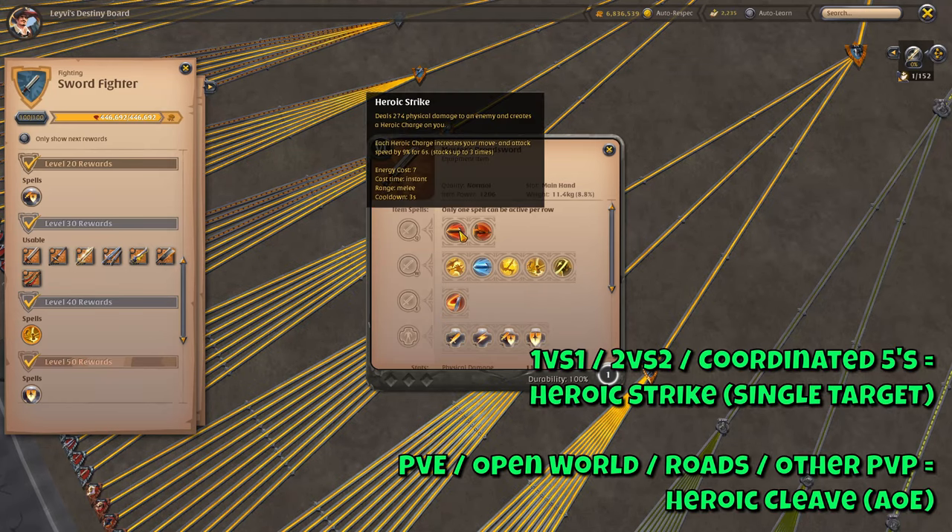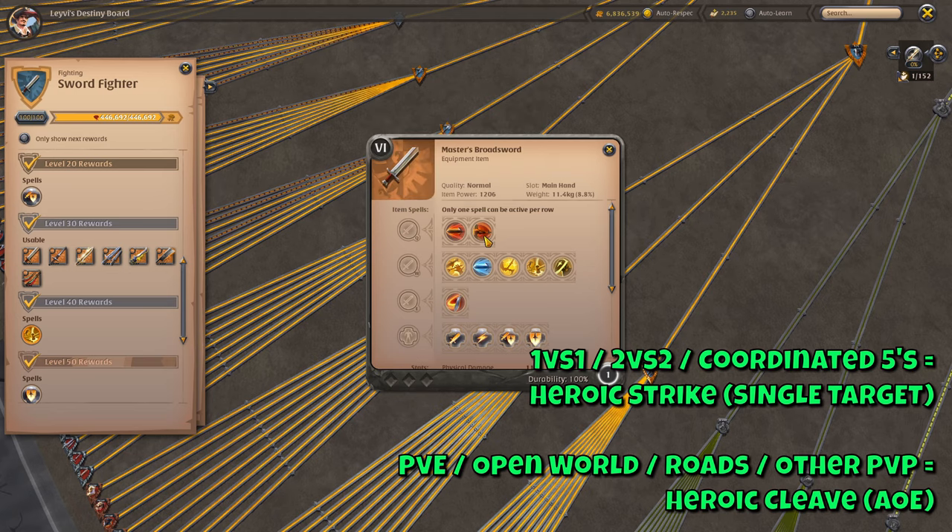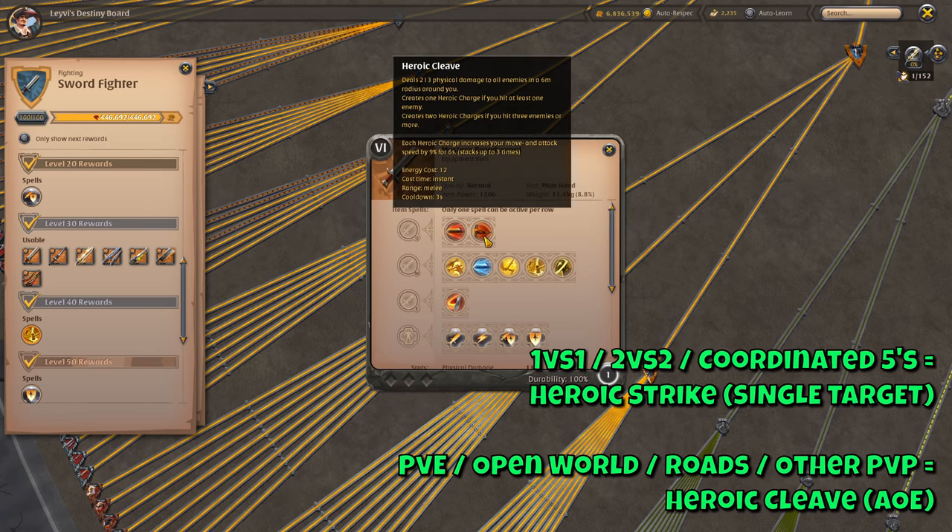There are two Q skills available on the swords: Heroic Strike and Heroic Cleave. The difference is that Heroic Strike is a single target skill whereas Heroic Cleave is an AoE. To hit with the single target one you need a target selected and be in range, whereas the AoE can be used freely. The single target one does noticeably more damage, but the AoE builds up your stacks faster. You want to select the right Q based on the situation.